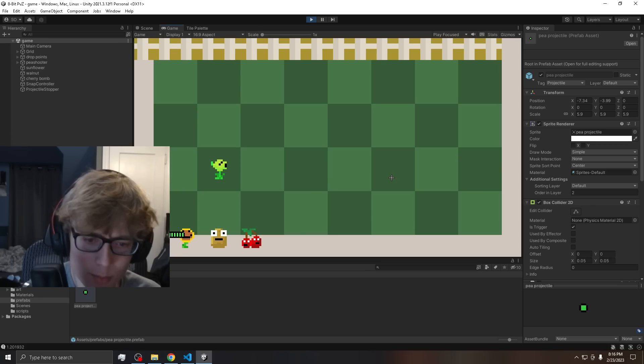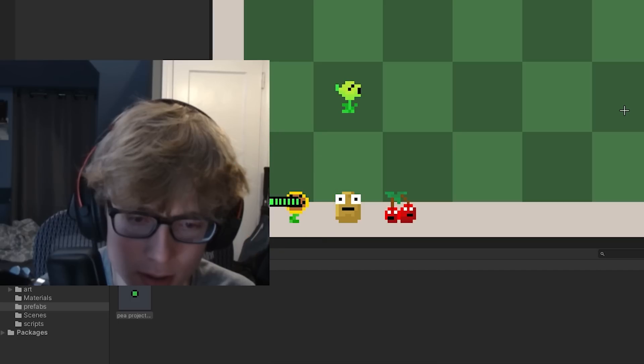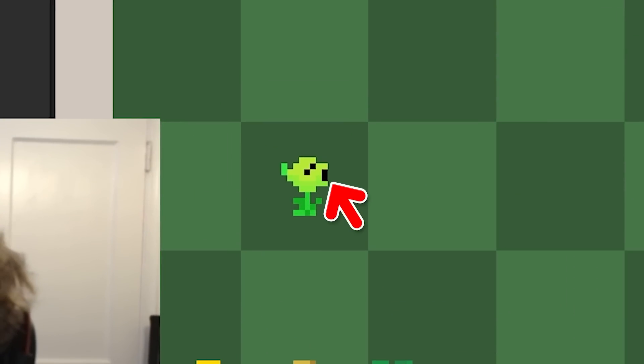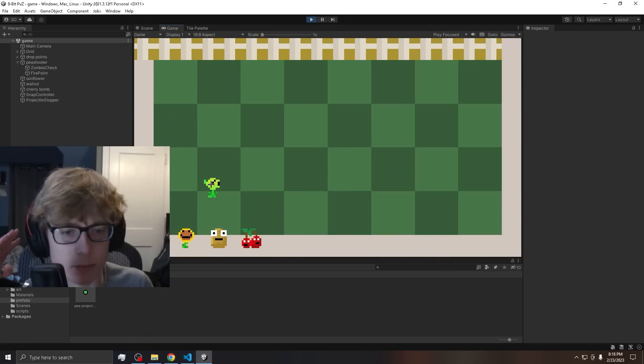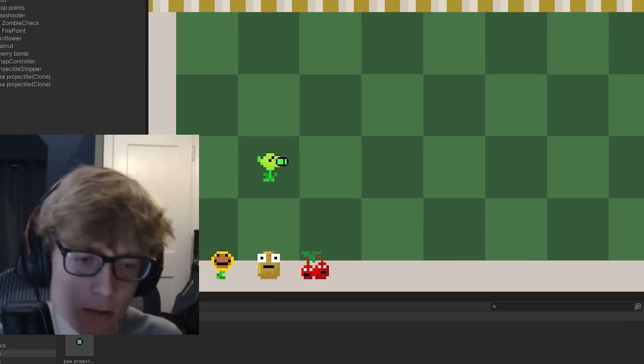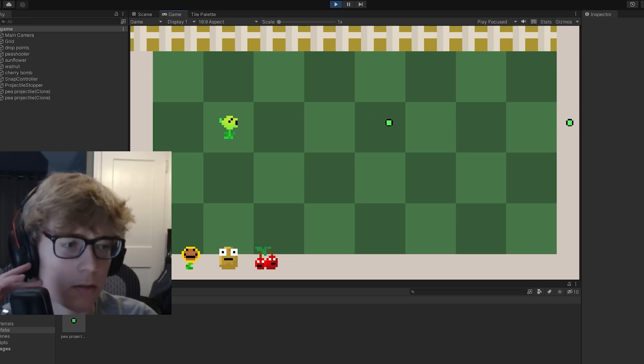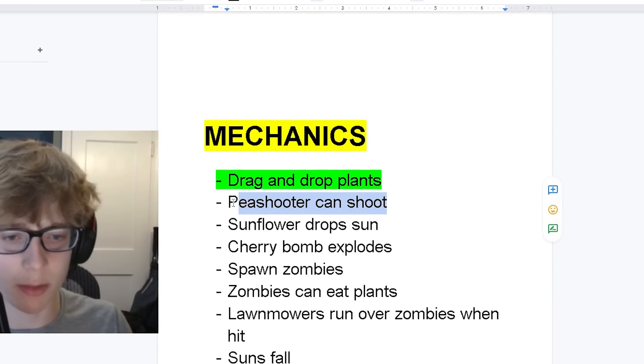Now I need to make the peashooter able to shoot. Projectiles were spawning in the bottom-left corner, but I fixed it so they spawn at his nose. The projectiles were moving slowly so I sped them up — that's pretty good. The peashooter shooting is now done.